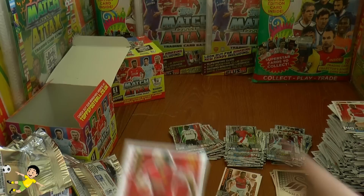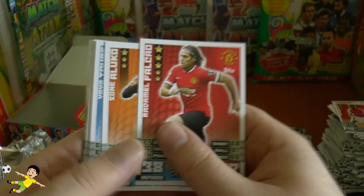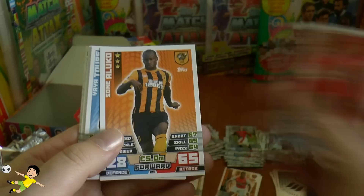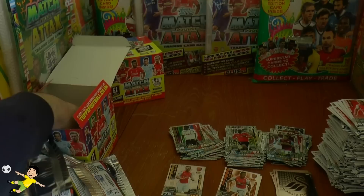And there's Radamel Falcao — really wanted to see him in Serie A this season, but Manchester United outbid everyone with 350,000 pounds a week for this fantastic striker. Then Yaya Toure — 83 and 85, actually better rated than Steven Gerrard on the base card — Matt Phillips, Jack Cork, Jagielka, Shaqiri, Ramsay.